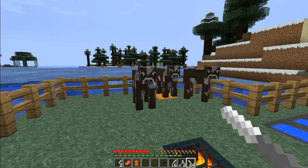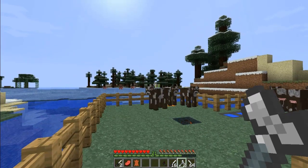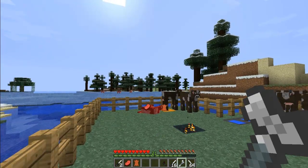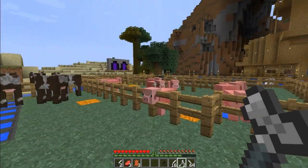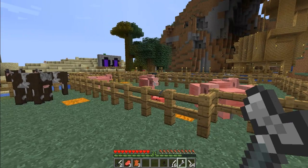Now, for the tomahawk... if we throw it, it's an insta-kill. Which they are supposed to be. So any one of these tomahawks will be an insta-kill.